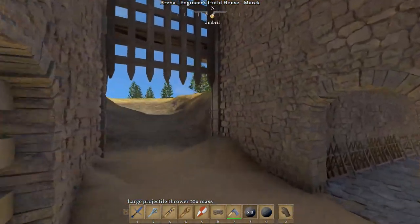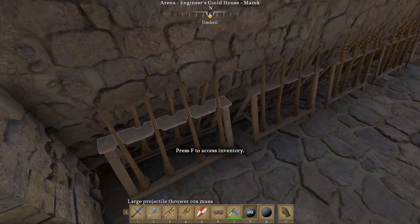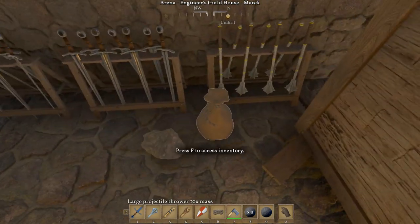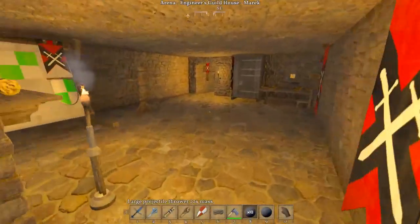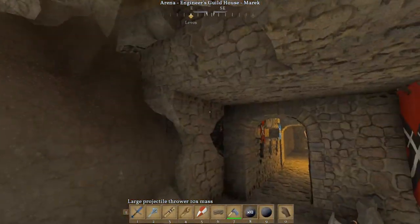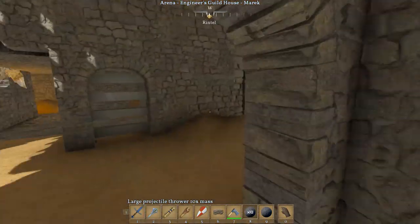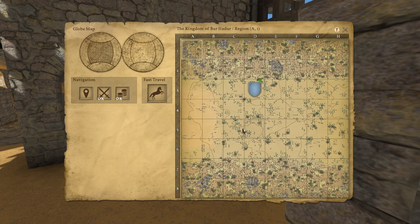This is like a hallway and stuff. There's swords, there's clubs, boxes full of shields. And you can build and grow your own little kingdom. The map is ginormous, so we're going to take a look at the map real fast.